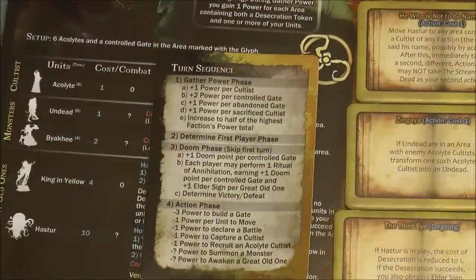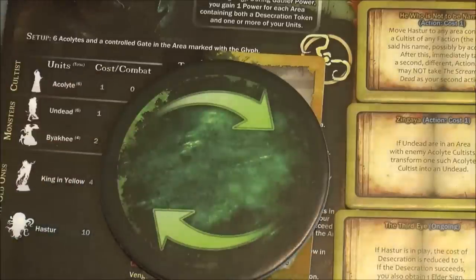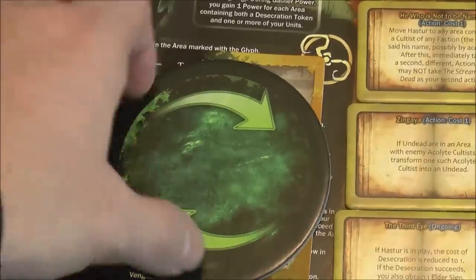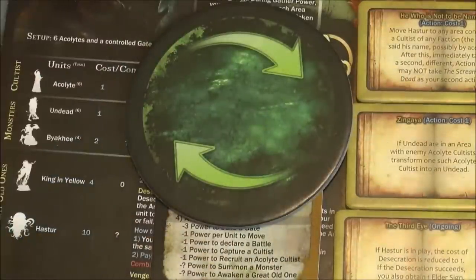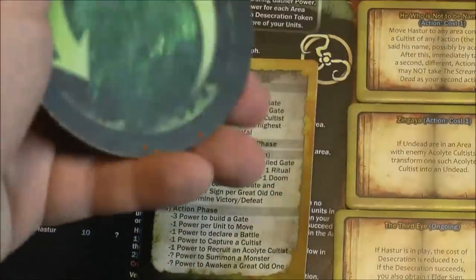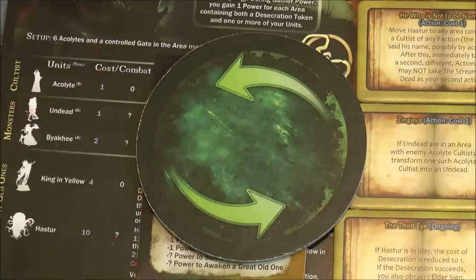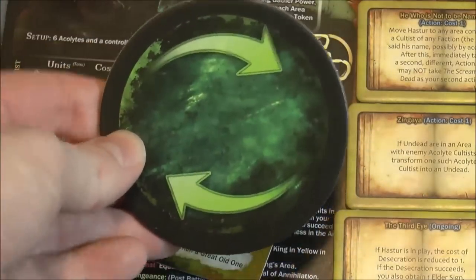The second step is to determine the first player using this token. Whoever has the most power gets it. At the start, since everybody has equal power, Cthulhu goes first; otherwise you go in alphabetical order, so the Black Goat or red player would go first. If there's a tie later, whoever currently holds the token can give it to the most powerful player of their choice. Whoever gets the token can flip it to determine whether player order goes clockwise or counterclockwise — an interesting twist.